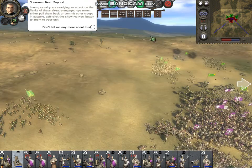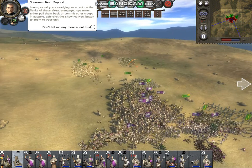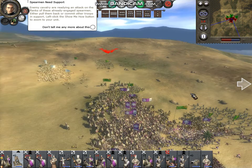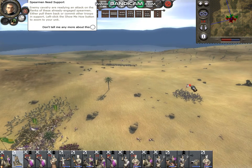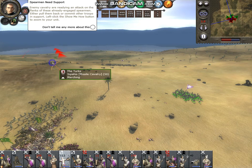The enemy cavalry are readying an attack on the flanks of these already engaged spearmen. Either pull them back or commit other troops in support. Left-click the Show Me How button to zoom to your unit.